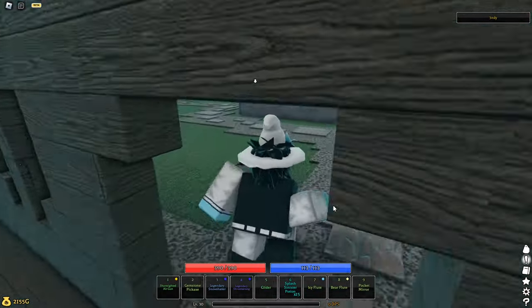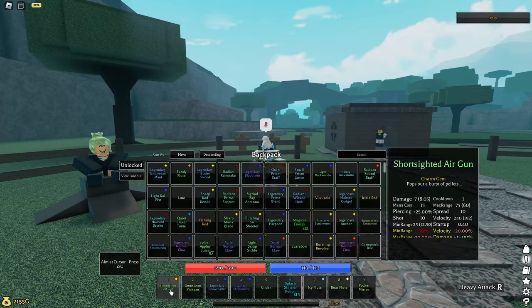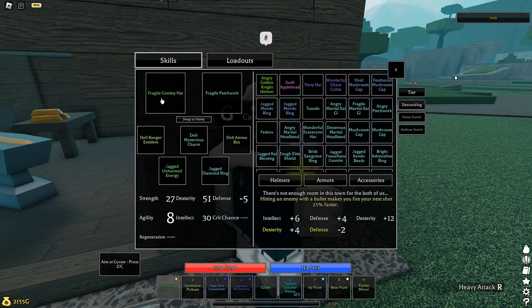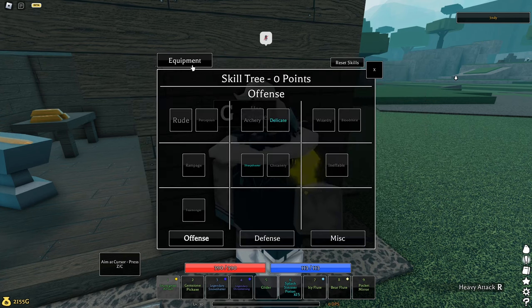Hey guys, welcome back to the Pilgrim build video. Today we're here with the air gun. First, what you need is Short Sighted on it for extra damage and Charm Gem for the extra crit damage, because it's a crit build. You need: Patchwork Cowboy Hat, Mysterious Charm, Ammo Box, Diamond Ring, Honor Energy, and Ranger Emblem.